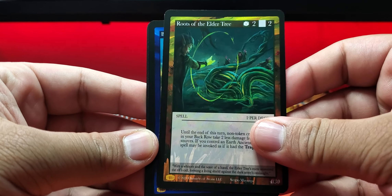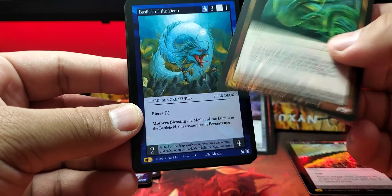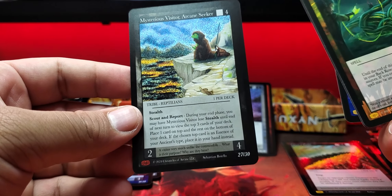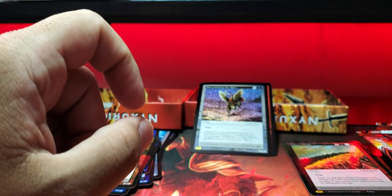We got Roots of the Elder Tree — then it should go next number. Nope, bounced off — it's 6. Bastic of the Deep, Murphal Deserter. We got an Arcane — a Master Rare: Mysterious Visitor Arcane Seeker. There you go. This box is killing this one.